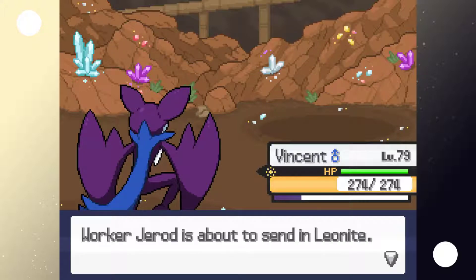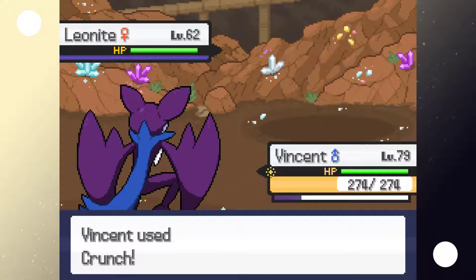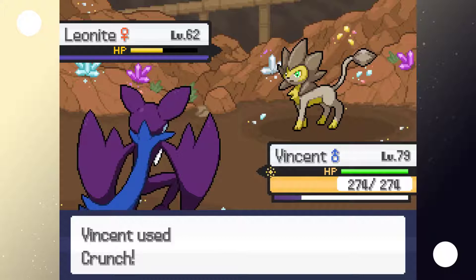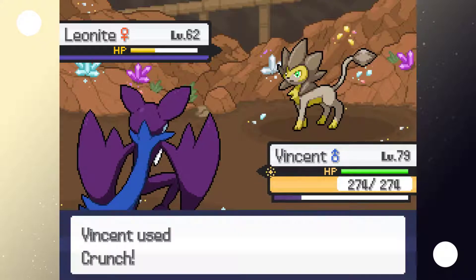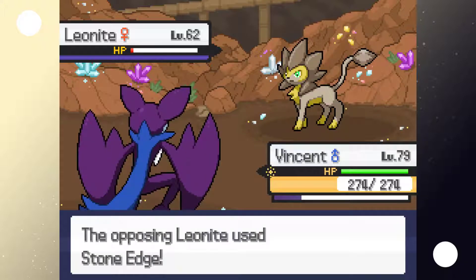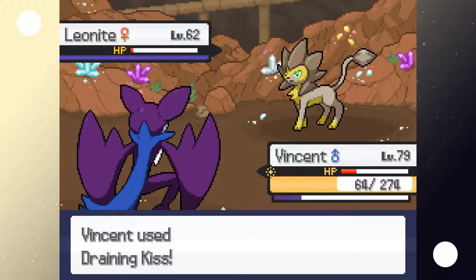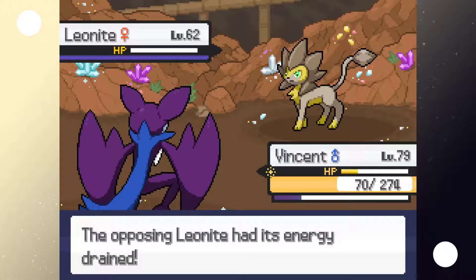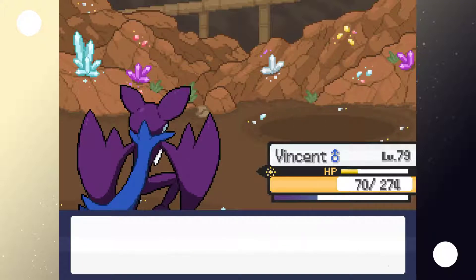I wonder if we still get healed after this — we probably do. The opponent has a rock type called Fleck, which uses Stone Edge — not so great. I hope we get healed after this, otherwise we'll just get into a wild battle and beat that.